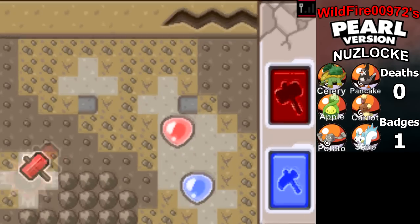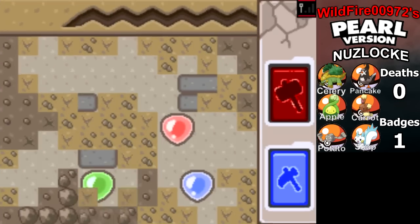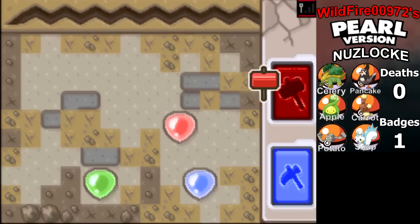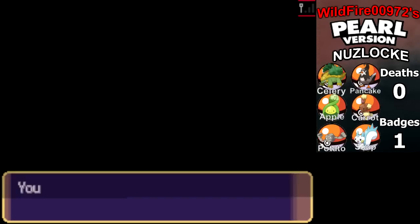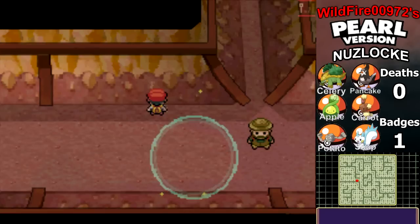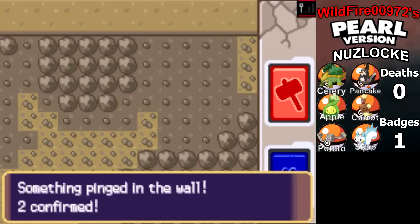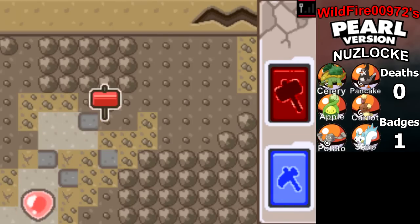That's two spheres so far, and three spheres. There's no fossil here, so I guess that's it for that wall. Let's keep looking. Everything is placed at random, I think. It may be a while until I find the fossil I'm looking for. So please just bear with me.